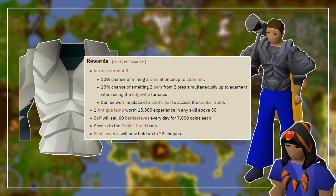Once done, go to the NPC named Toby, east of the General Store. You will obtain the Varrock Armour 3, a lamp worth 15,000 experience, and all of the other benefits shown on screen.